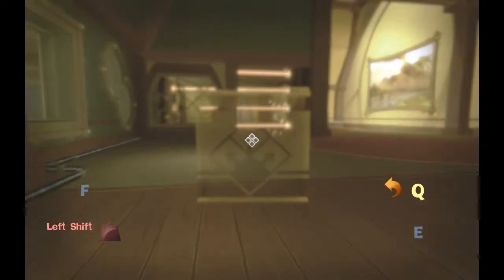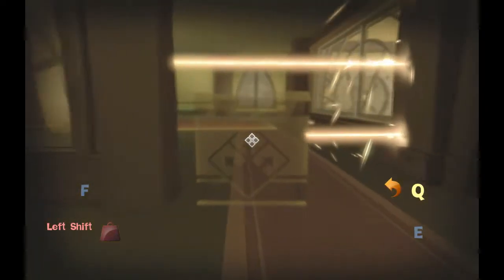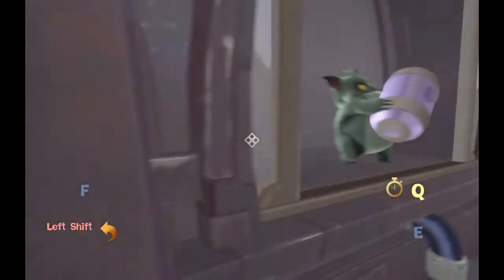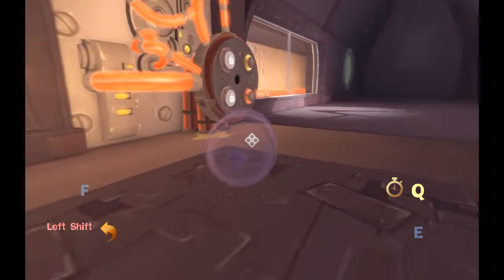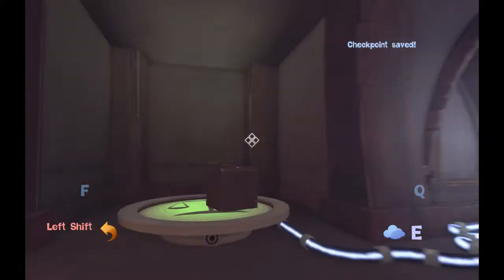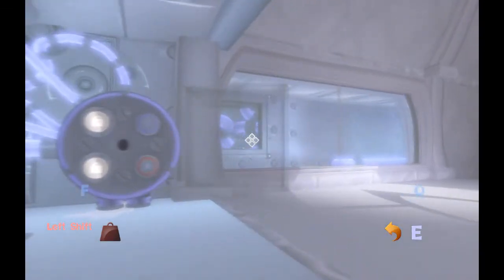When you start out here, you want to use the heavy dimension to put the cardboard box on the button and activate — I mean, deactivate the lasers. If you use the slow dimension, you can make it through the lasers without them coming back.